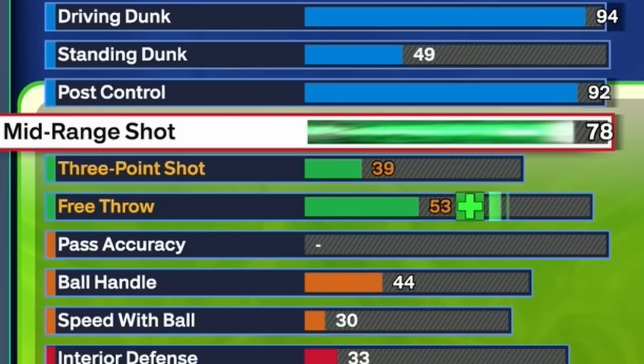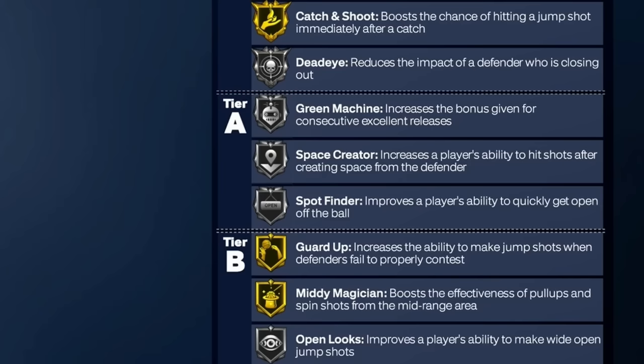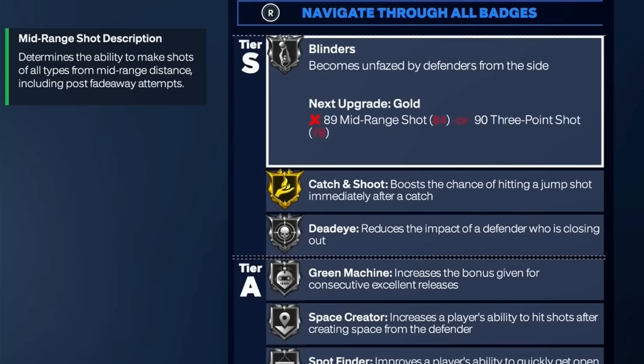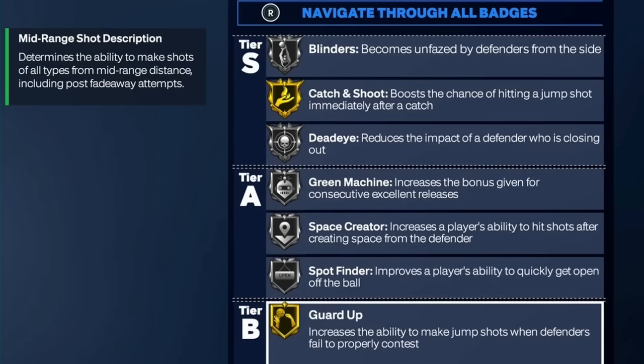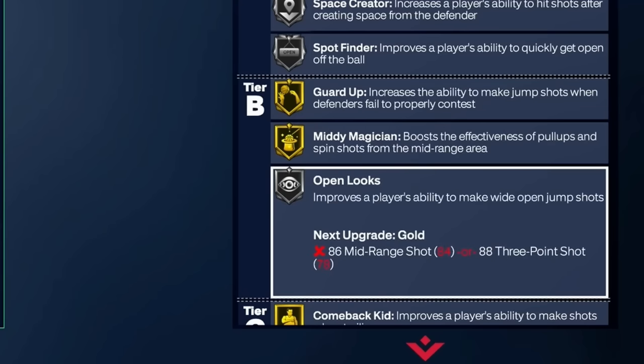Moving on to shooting — put your mid-range shot all the way up to 84. The reason I go with 84 is to get midi magician on gold and dead eye on silver. For the three-point shot, max that out at 78 — you want to shoot the best you possibly can. With a 78 three-ball and 84 mid-range, you get silver blinders, catch and shoot on gold, silver dead eye, silver green machine, silver space creator, silver spot finder, guard up on gold, midi magician on gold, and open looks on silver.